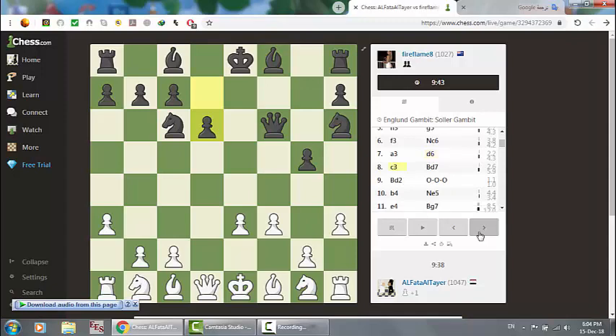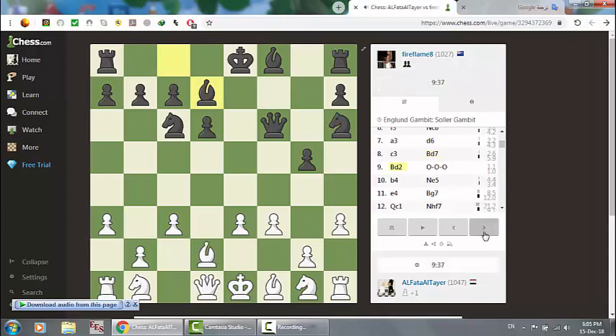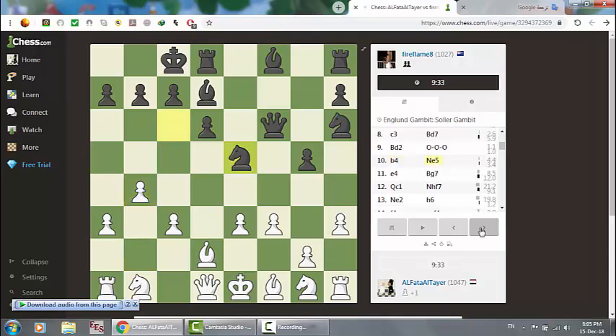Here d6. So again, I'm trying to open the diagonal line for my bishop — my bishop to see more square locations. Then castling.